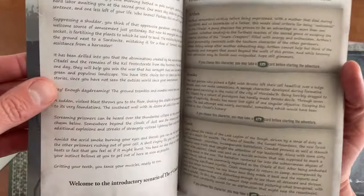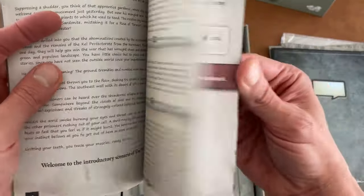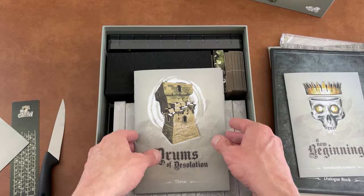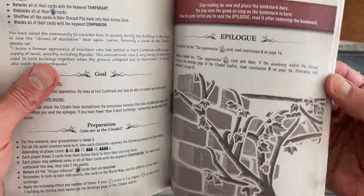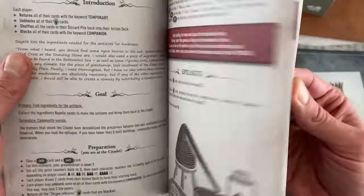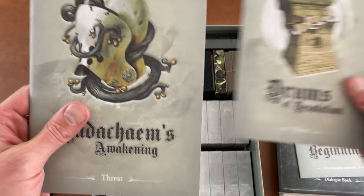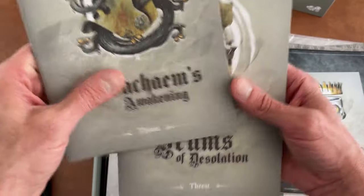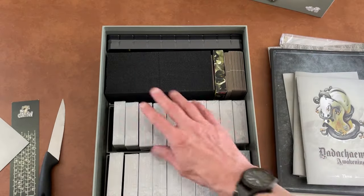I don't think we'll open all of those, we might open a couple. This is a new beginning — introductory scenario. Must be a scenario-based game. I don't think it said how long a scenario takes on the box. Conclusion... Threat — whatever that means. We've got another threat book. There must be scenarios; I wonder if the plan is to make more scenarios.